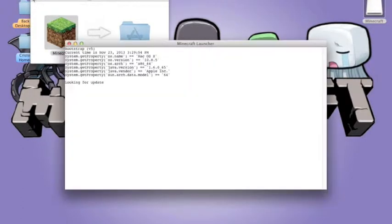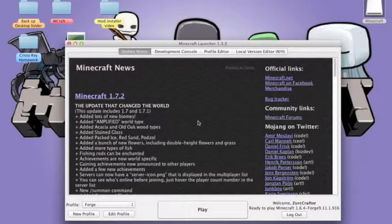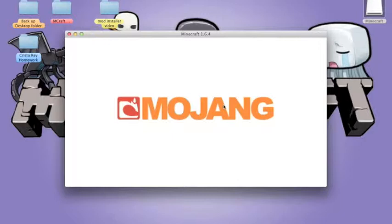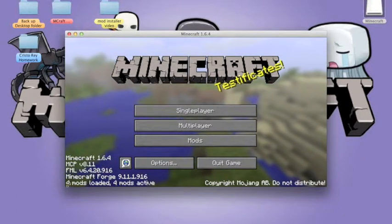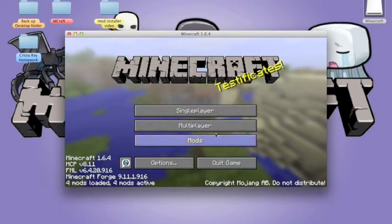Open your Minecraft and wait. Go to your Forge profile and click Play. Wait another few minutes. Then check if your Too Many Items mod is there in the Mods section. It says 4 mods, so the installation was complete — it says Too Many Items right there. Done.